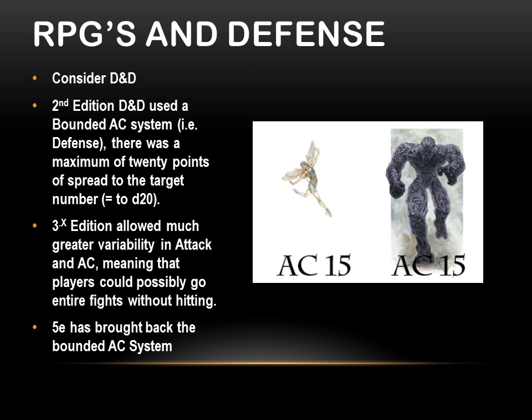D&D has had an interesting history with defense. I think the writers of the early game were very aware of this problem — keenly aware of the psychological impact of missing, of having things that couldn't be hit. So they created a bounded AC system: AC ran from 10 to negative 10, a 20-point spread. You're rolling a d20 to hit, meaning the spread is equal to the dice. That meant you usually had a pretty decent shot at hitting — if you were a high-level character, maybe 80–90% of your attacks could land.